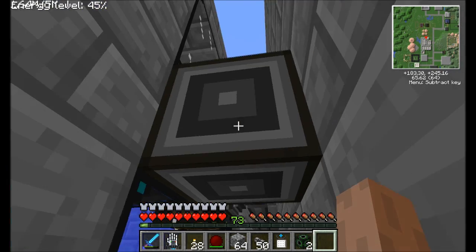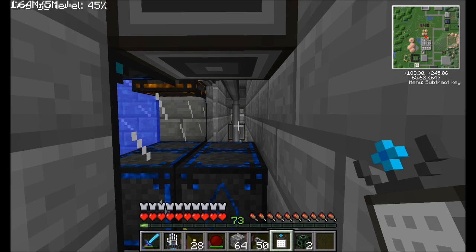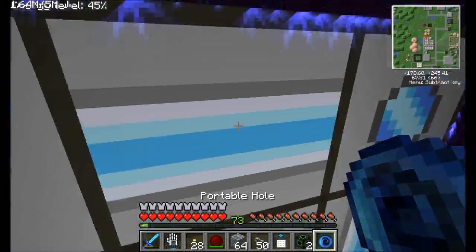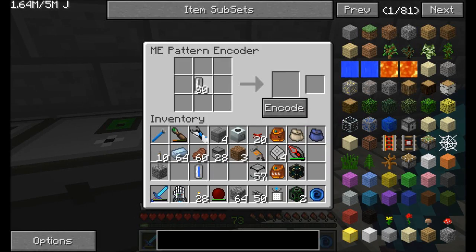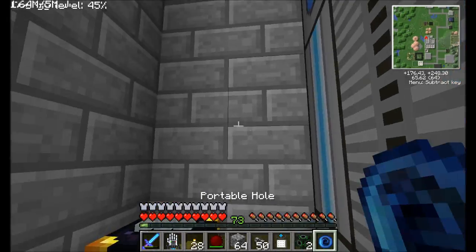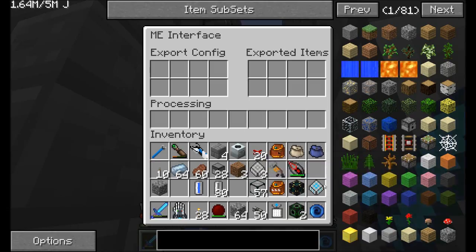And then finally, this thing right here. Let's go ahead and get one of those WaterCells that we made. We're going to encode. So let's set this thing up to one empty cell gives me one WaterCell. Perfect. And then we can encode this thing. So now we have ways to make WaterCells automatically, which is exactly what I wanted to do.